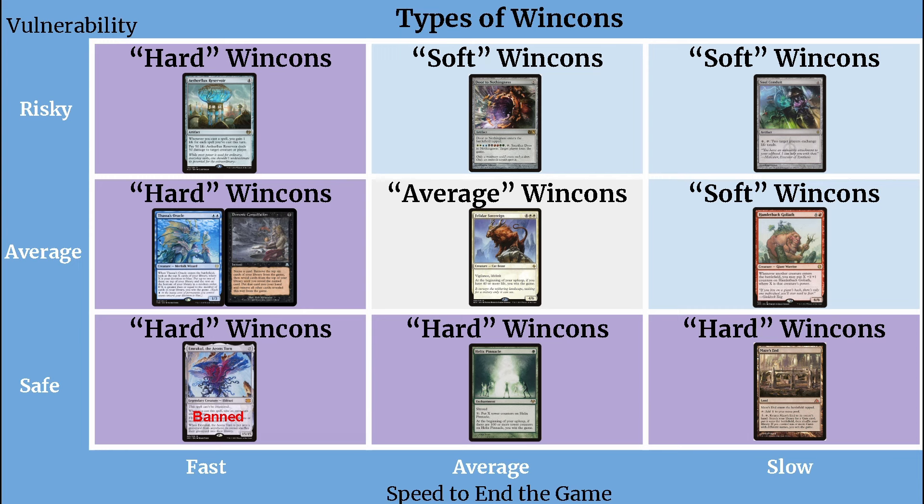The thing about a soft win con is it's not fast enough to end the game before your opponents get a chance to untap with their mana, and it's not persistent enough to be relied on after things like board wipes. So to use a soft win con, you need to think about it differently — you can't build a deck that goes all in on depending on this win con. Instead, design your deck so that it can function decently well even if your win con never goes off. It also helps to include a backup win condition, whether redundant or a completely different way to win, just in case.